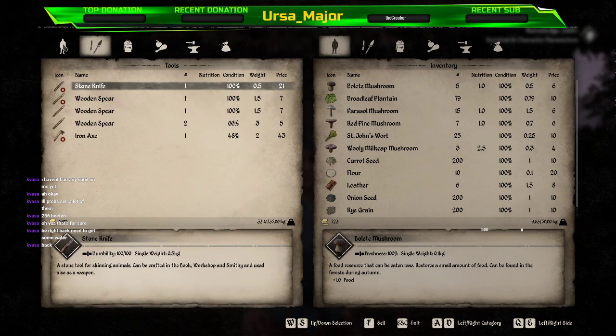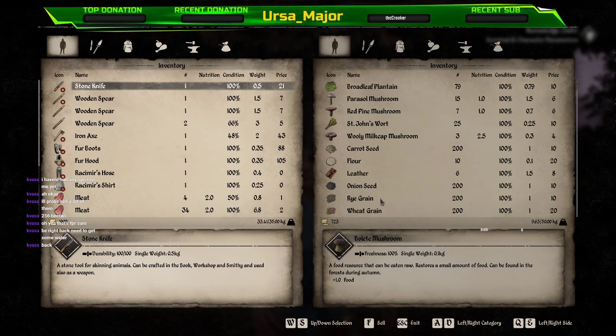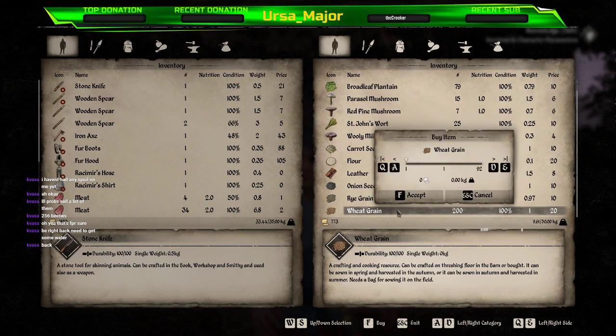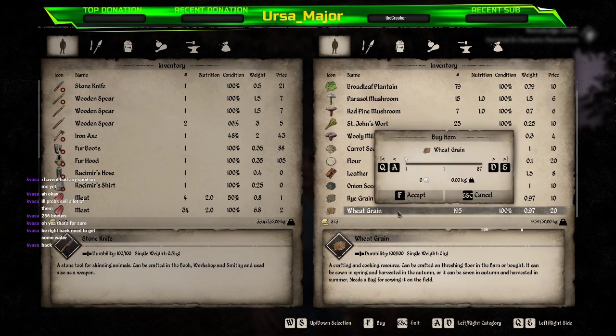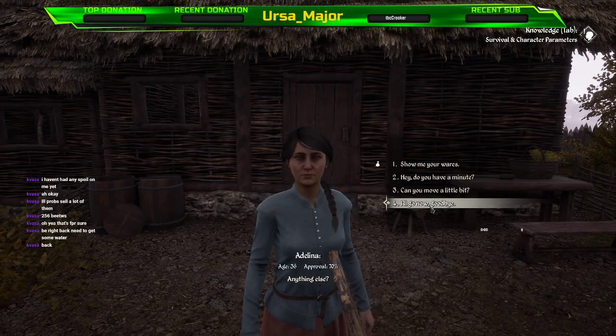Is that everything? That's everything for now. Right, so we'll buy some more seeds. I'm thinking we buy five of them... actually I don't want 95, I want five. Five of them, and then five of them for now. Actually, why not just make a bigger field - we'll buy ten of them and ten of them and we're going to make a bigger field.